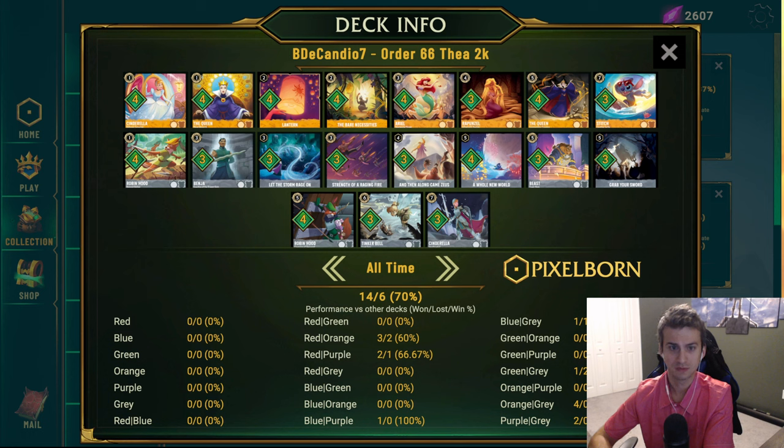Moving along, we have Lantern. I'm a Lantern enjoyer — I prefer it significantly to Sleepy's Flute. I don't think in any matchup I'd rather have Sleepy's Flute over Lantern, even against Ruby Sapphire, even against Red Purple. I'd still rather have Lanterns. Just getting ahead, letting you stick a Beast early before they can remove it with a Medusa is one of the important factors, and being able to deploy two threats a turn late in the game — whether it be an Ariel and Beast, Robin Hood, or even a Surfer Stitch — I'd always rather have Lantern.